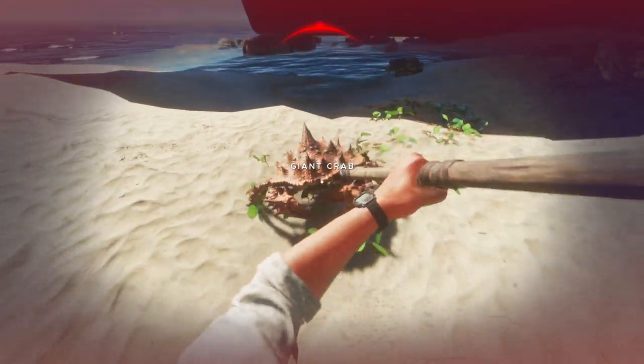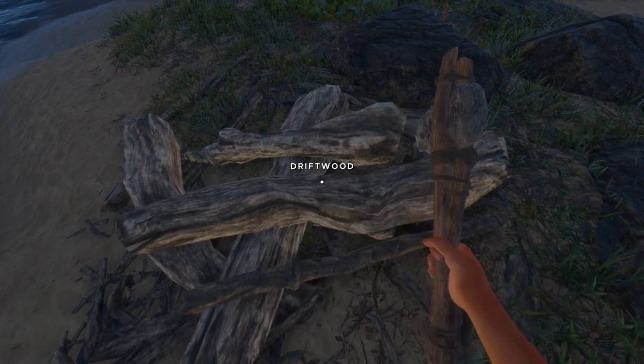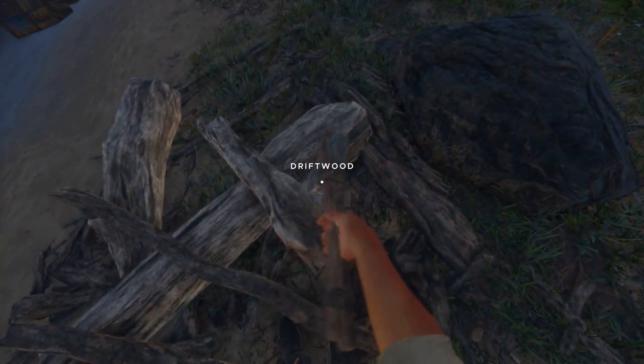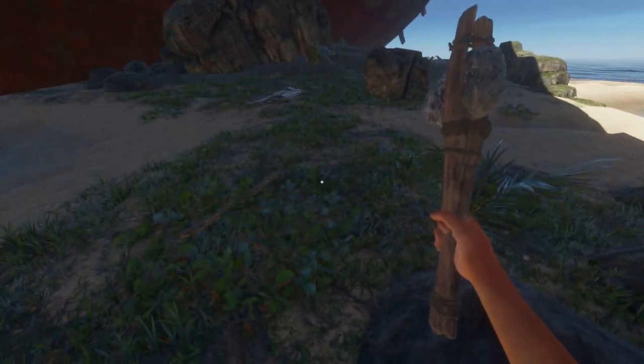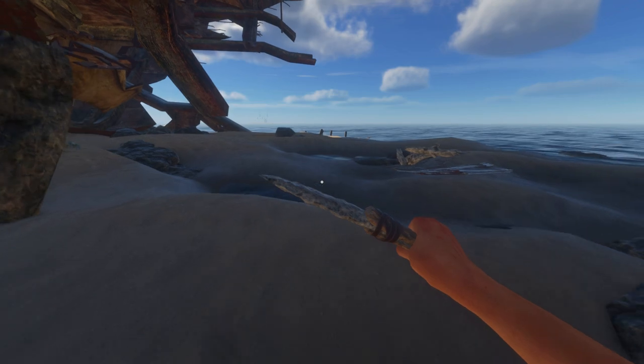We know how to deal with him - we'll just stab him till he's dead. Get out of here, stop stabbing me - got you. I found some driftwood here, never seen this before. I'm guessing it turns into sticks one at a time, so interesting. Have not seen those anywhere.